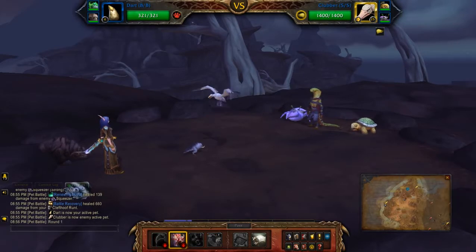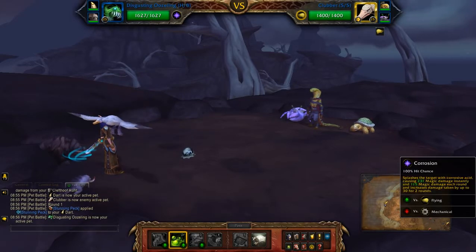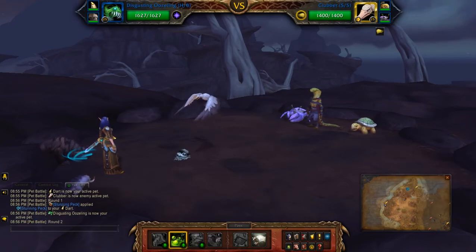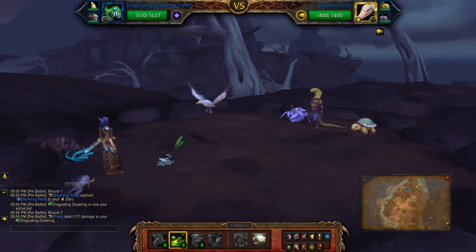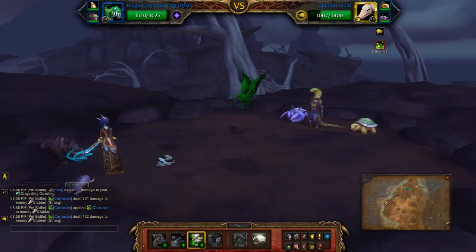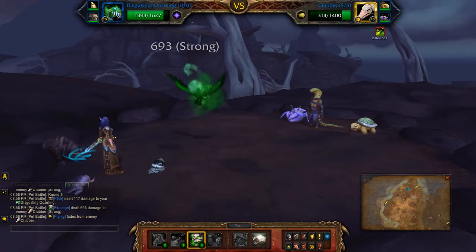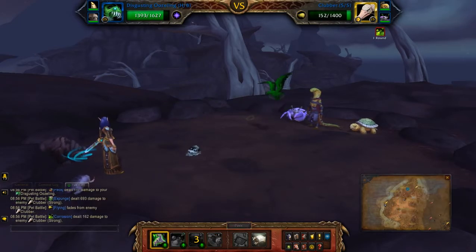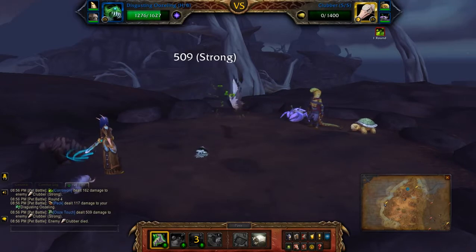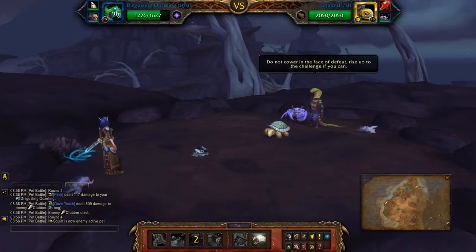So first move doesn't matter what you use because you just get switched out as you can see. So hit him with Corrosion, Expunge, Ooze Touch. Sometimes you get lucky and take him out in two moves but yeah, more often than not it needs three.